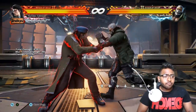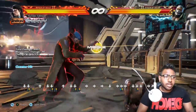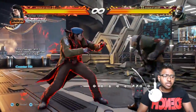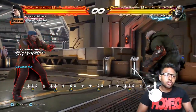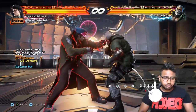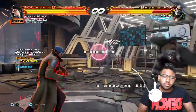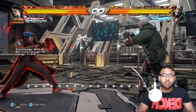Another key move is u/f+4 — a great mix-up from the down 2. It's a similar animation style so you can really trick people by doing down 2 three times and then going straight into u/f+4. It has an extension of d+4,3, so if I show you: easy combo extension gives you 49 damage — that's a lot of damage for just one mixup mistake.